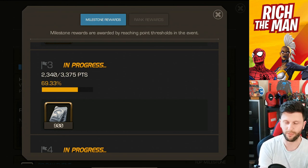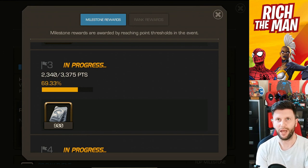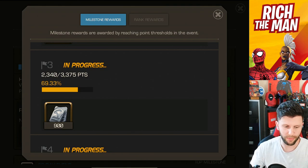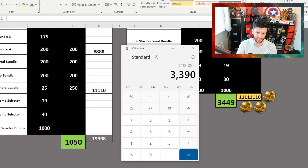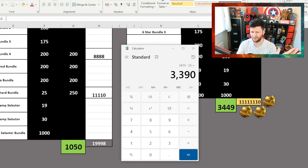There are still points on the board available. If I do some Battlegrounds objectives, I can get 200 points, maybe a bit more — possibly not. I think it's just 200 that I've got available to me, and that's really it. There's no more AQ, so I can't really do anything more with that.